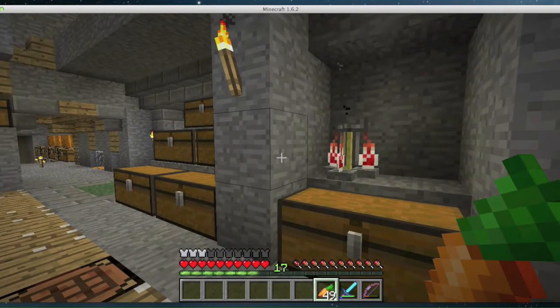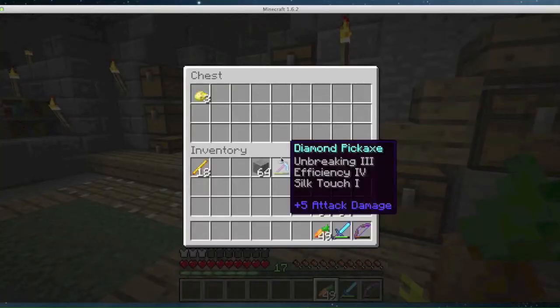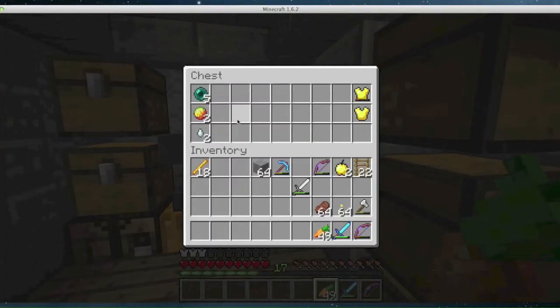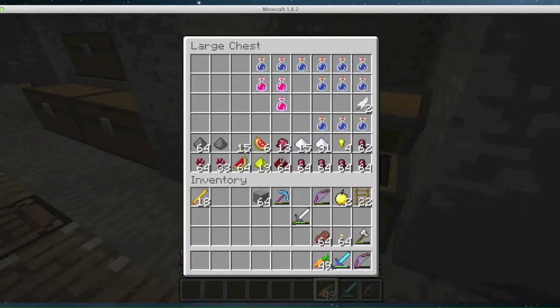Still working on getting magma cream — magma cream does a lot for you. It makes fire resistance potions, and boy do I need that. I've only got a couple of magma creams; I can make two potions, so that's six potions with two creams. That's not enough. I think these are dropped by the magma cube things — the slime ball things in the nether. I'm not really sure, but I've got to locate those and get more.